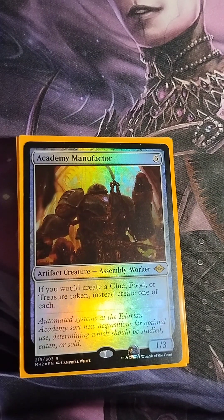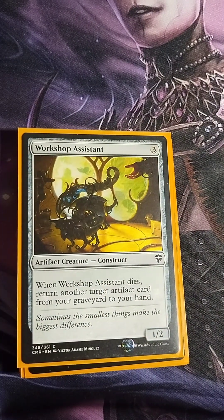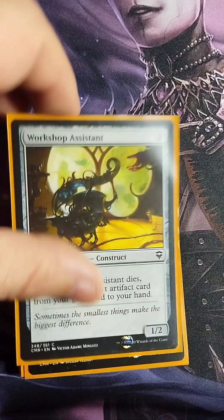Academy Manufactor — three colorless, 1/3 Assembly Worker. If you would create a Clue, Food, or Treasure token, instead create one of each. This is so powerful because you're already creating treasure tokens like crazy, and now you get the bonus of Food for life gain and Clues for card draw. Workshop Assistant — three colorless, 1/2 Construct. When it dies, return another target artifact card from the graveyard to your hand — more graveyard recursion to keep fueling Farid.